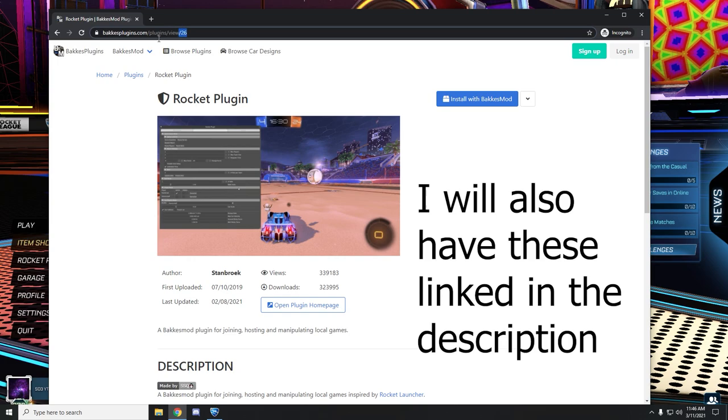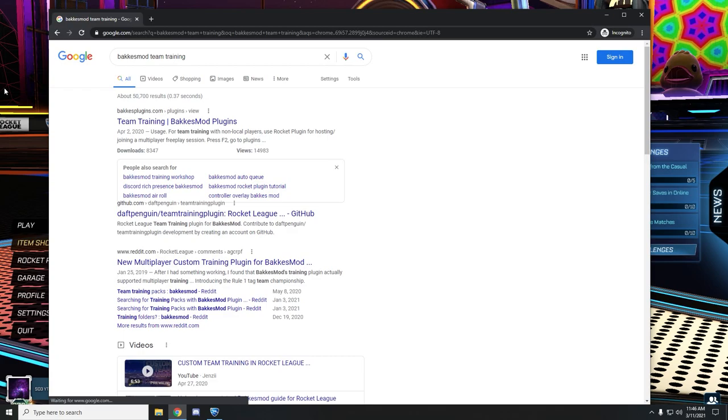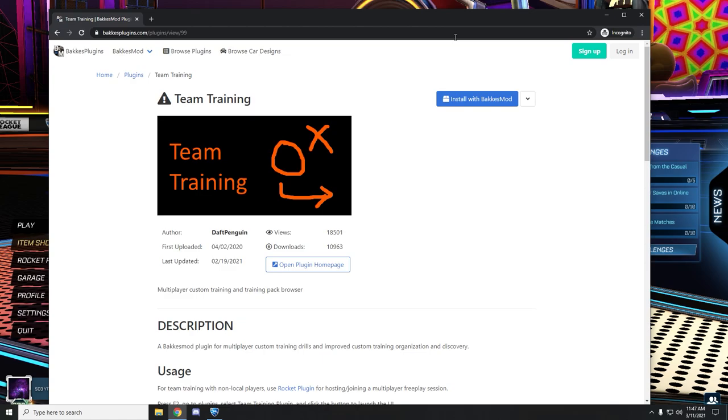Confirm. A window's gonna pop up and it'll say installed. Now we need the last plugin, which is Team Training. Install with Bakkesmod, same as before. Close out the black window.